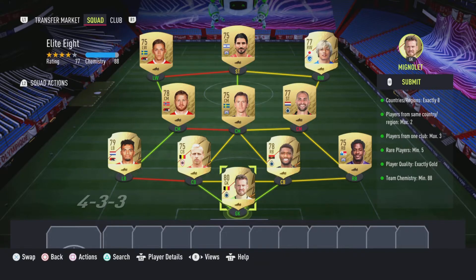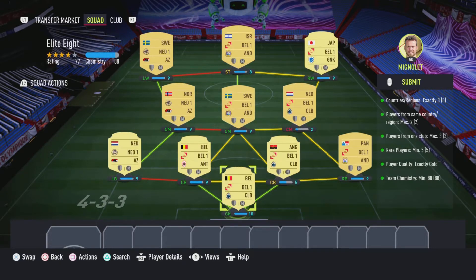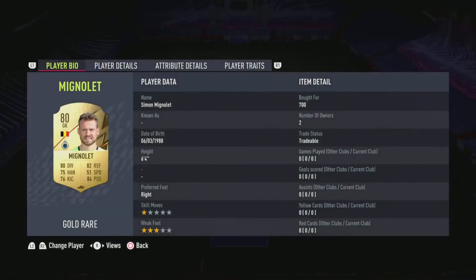This Elite ASBC is going to cost 5,000 coins to complete. No loyalty is required, as you can see, and here are the players I did use.